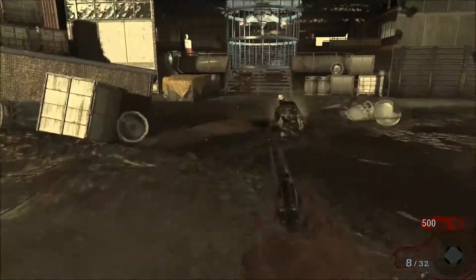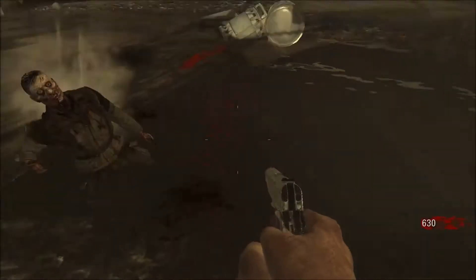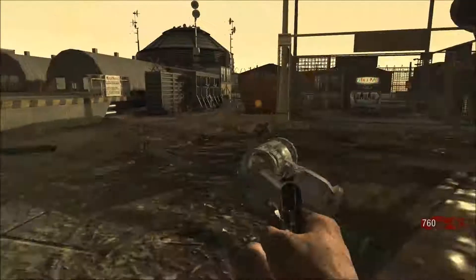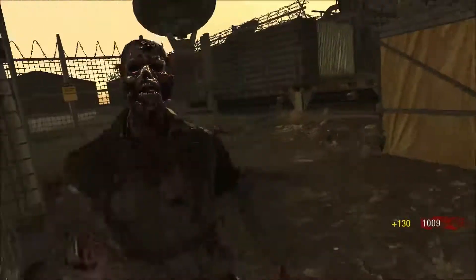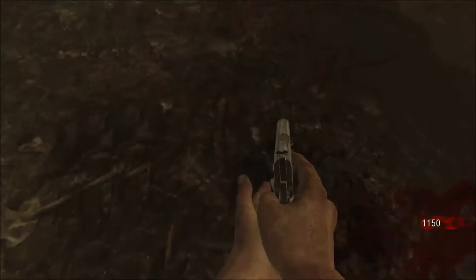Hello everybody, this is Borgixot. This is how you Pack-a-Punch and get Juggernog on Moon Area 51. It's a decent strategy I've put together.